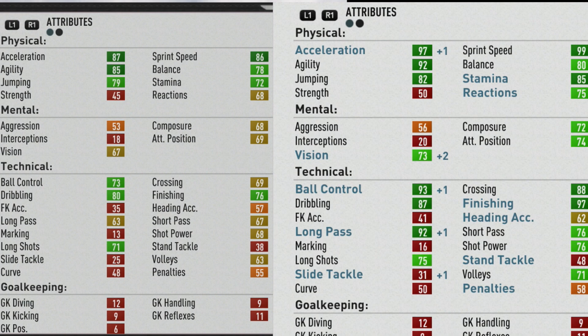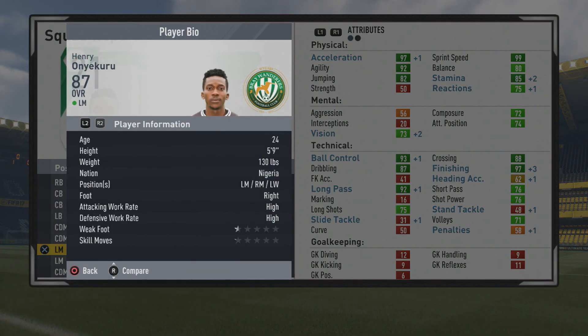Let's take a look at the comparison to see those improvements more in depth. Physically, pace makes up the majority of the growth along with agility and stamina. Mentally, plus 6 to the vision and plus 5 to the attacking positioning — so not too much mentally. But technically, ball control, dribbling, crossing, finishing, long pass, and short pass make up the majority of the growth. Was hoping to see a little bit more improvement to the short pass, but unfortunately that did not happen this time.